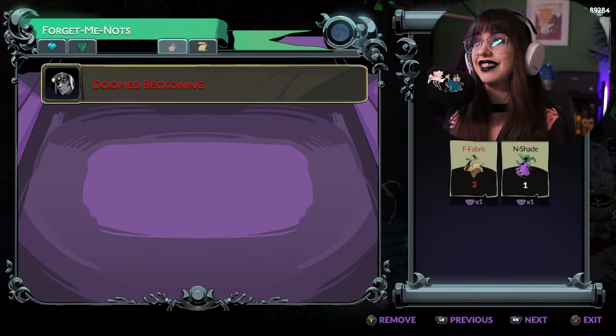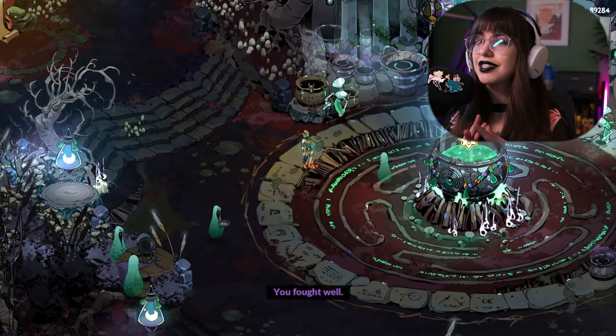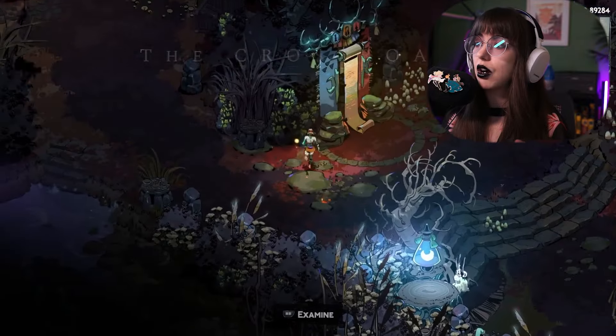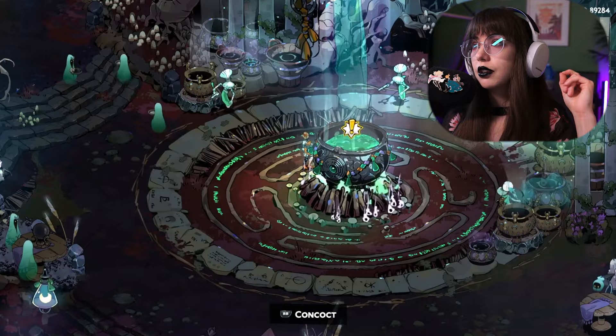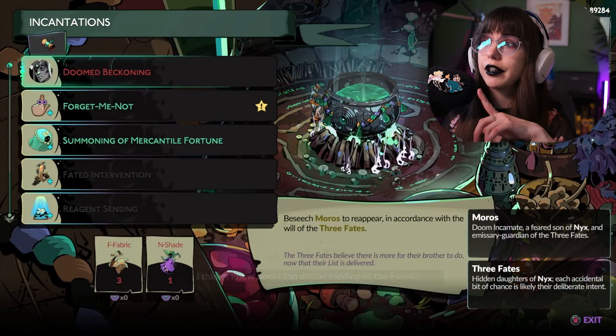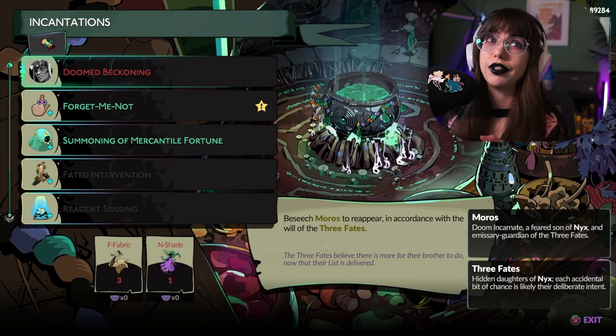I'm really excited that this is back. Let's get to the actual cauldron because I think this is a really interesting way — it kind of reminds me a little bit of the house contractor. So you can see here, you can get the mercantile fortune. You can get Forget Me Not, which is really cool because it allows you to track the ingredients that you need for your quest.